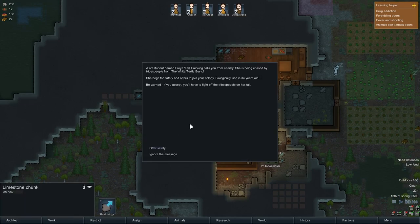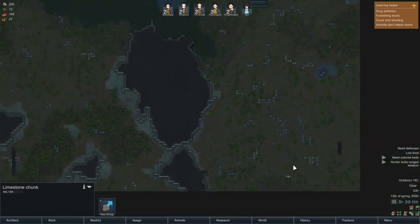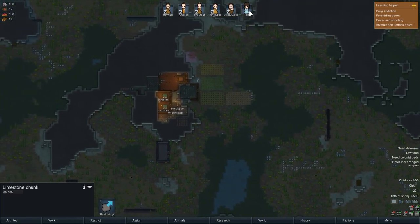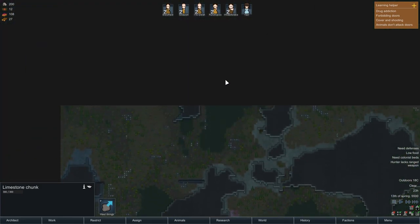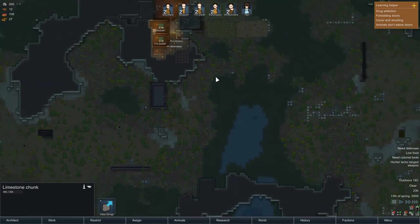An art student named Freya Tail Fairwing calls us from nearby — she's been chased by tribespeople and begs for safety. She's 34. If we accept, we'll have to fight off the tribespeople on her tail. It's a bit early to start fighting — but let's offer safety. Right, so that's where Tail is coming in from. I'll have to give her a different name at some point. She's another woman as well — we could do with a more even gender split.